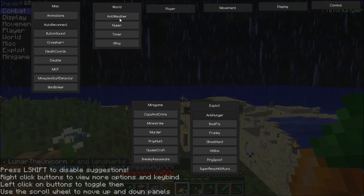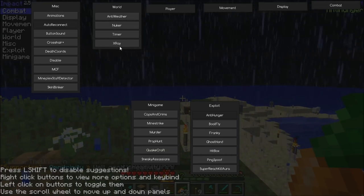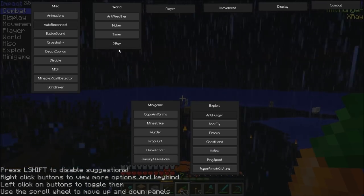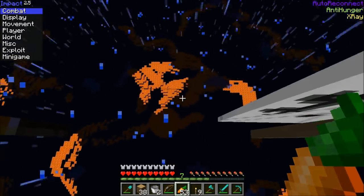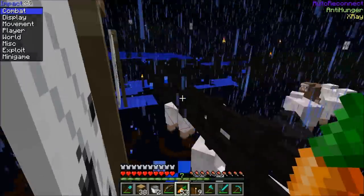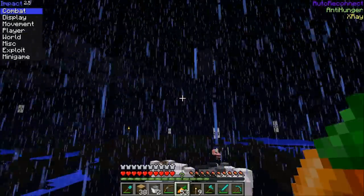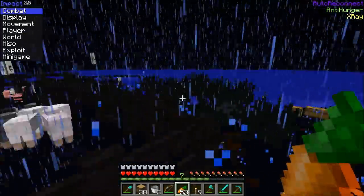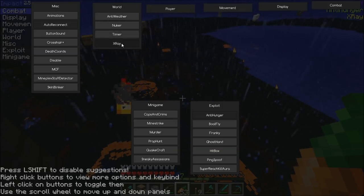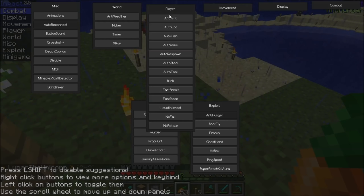These are really just single-player things, except for x-ray. X-ray doesn't show ores — x-ray just shows lava and non-organic things and animals. I don't want that on right now so let me turn that off.